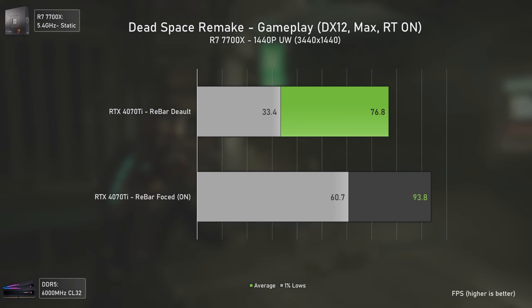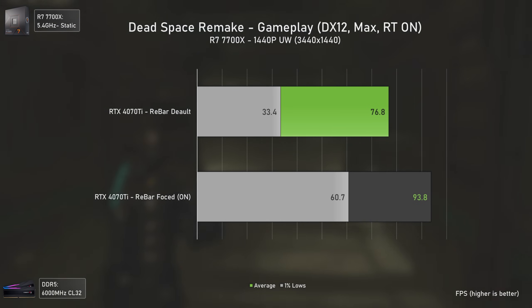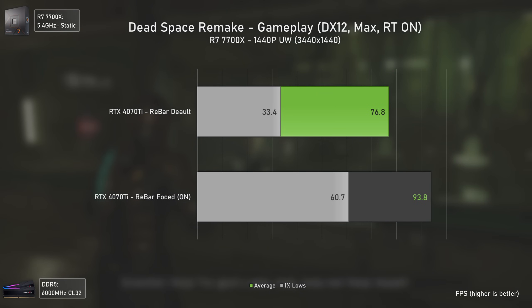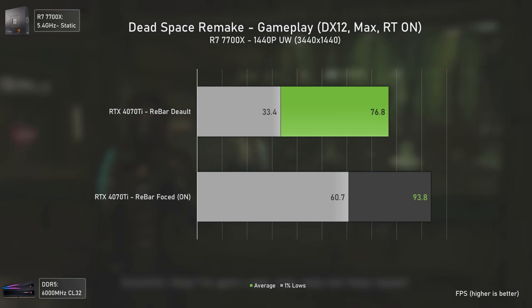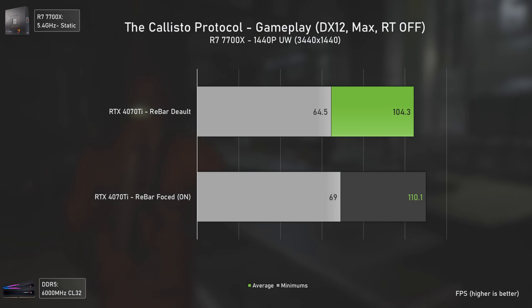Starting with the star of the show — Dead Space Remake — the performance uplift is just insane. Even at 1440p ultrawide, we have a 22% performance uplift in average FPS and 81% in the 1% lows, leading to a much smoother and more enjoyable gameplay experience — and that's all for free.